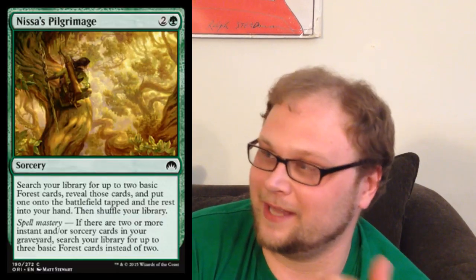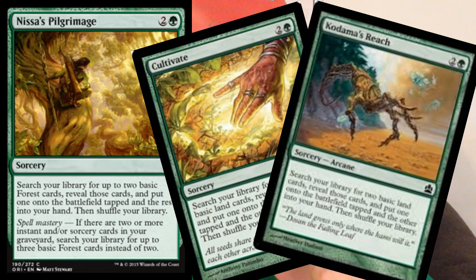Here is Nissa's Pilgrimage. We were waiting on something like this — a land ramp card for Nissa's benefit. This reminds me of things like Kodama's Reach, Harrow, and Cultivate. Only it might be the best version of that card ever printed. It can only go get Forests, which kind of sucks.